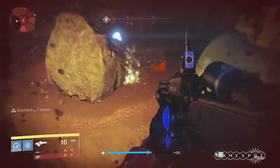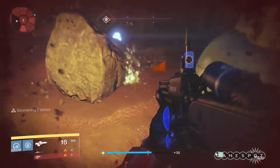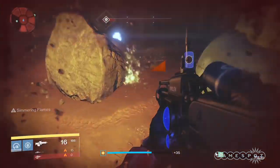For those trying to get up to speed light-level-wise, my best advice is to do heroic strikes, the Nightfall, Challenge of Elders, and the King's Fall raid. If possible, use Bungie's fireteam finder through their website, or use community sites like Reddit and DestinyLFG.com or .net.